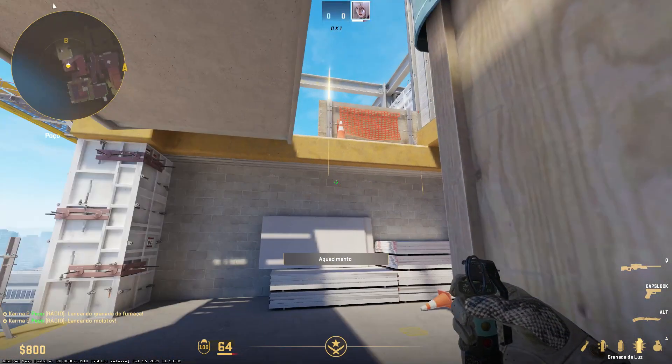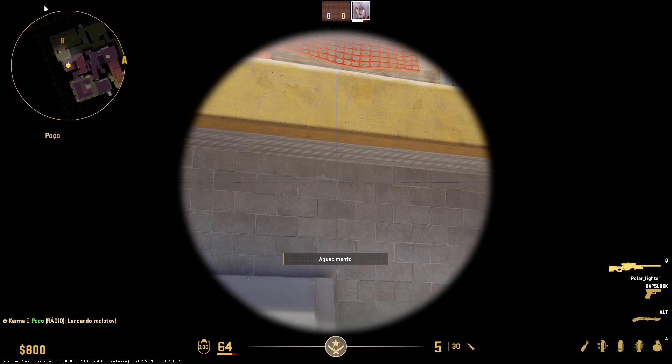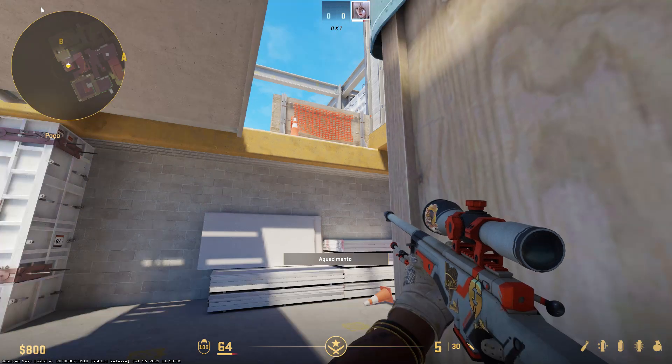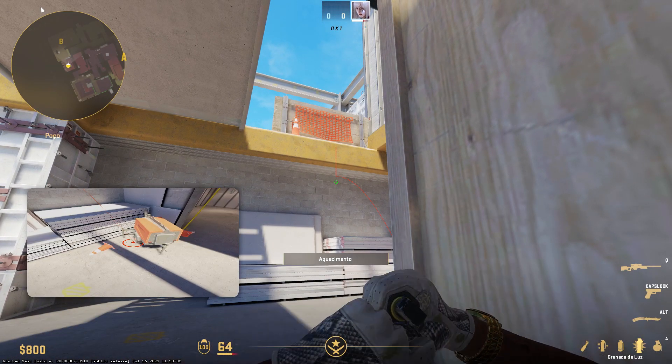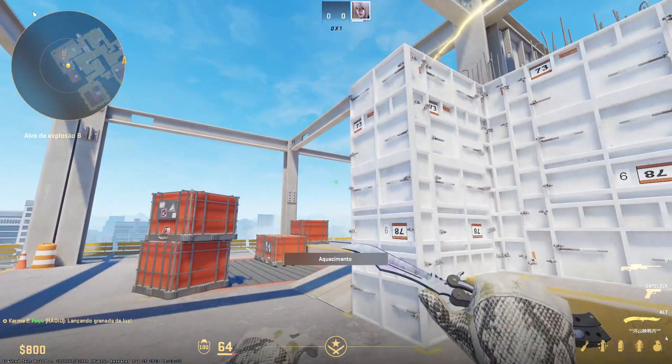For the flash, you wanna make sure you're right here. You find the brick with the white markings on top of it — white markings — and you wanna go to the second brick. You wanna make sure you're crouched, then you aim there, and you have a flash. Jump right — the flash will actually pop behind the sight, so it won't blind your teammates.